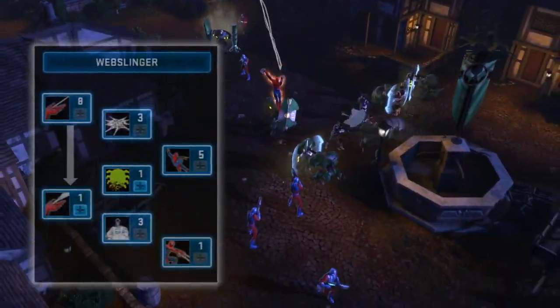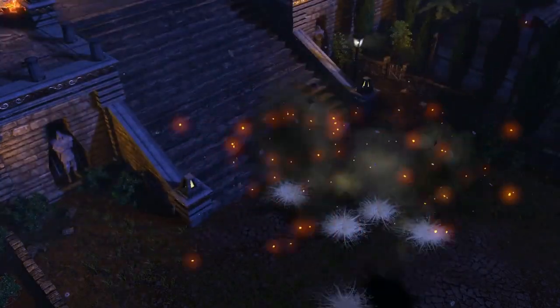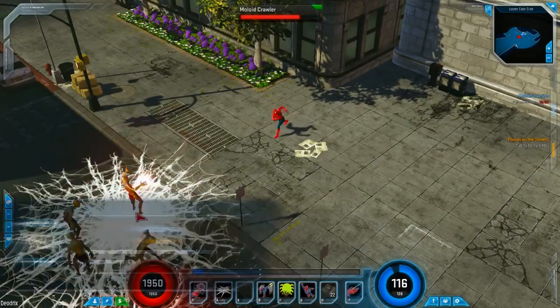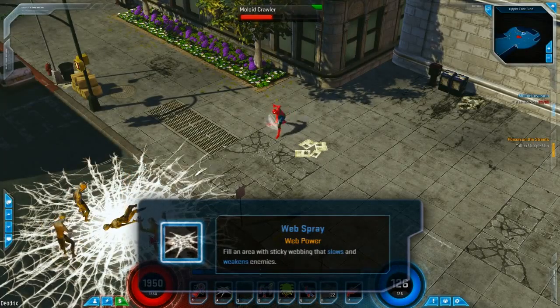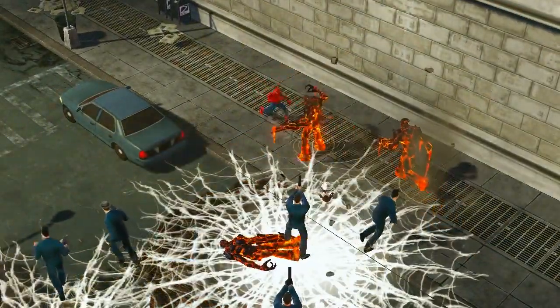The web slinger tree lets Spider-Man take full advantage of his custom-made web shooters, damaging and controlling enemies from a distance. Make sure to use Spidey's web spray on large groups of melee attackers — it'll fill the area with a sticky web that will slow them to a crawl and make them easy targets.